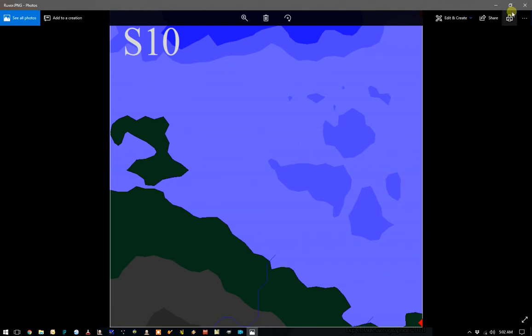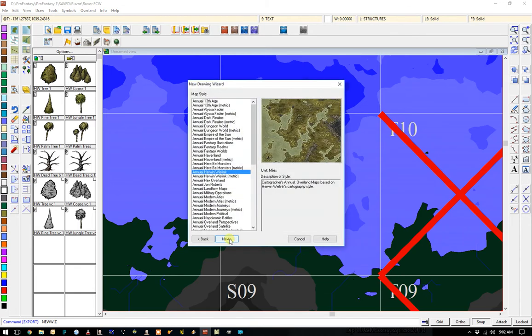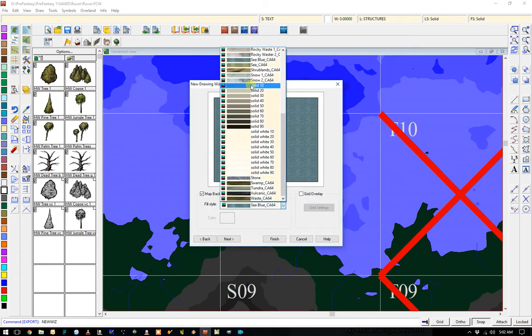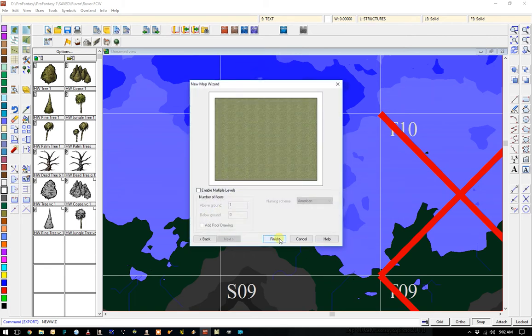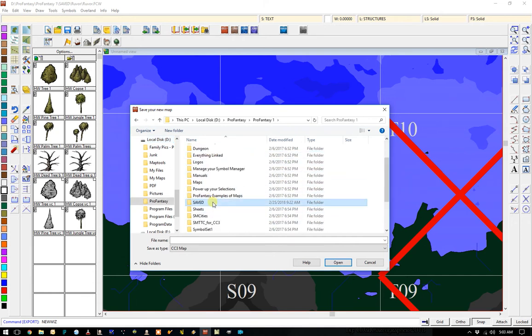Let's get a new map going. We will put that at 800 by 800. And I want this as my background right there. Let's go to where we want it. ProFantasy. BMP. Saved.